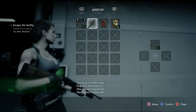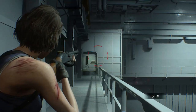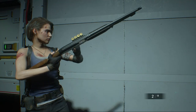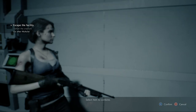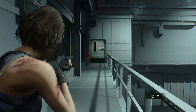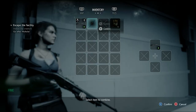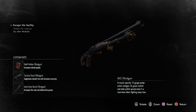Now let's try it with the shell holder and semi-auto barrel attached. Now for the shotgun with the tactical stock and shell holder attached only — funny, that keeps it a one-slotted weapon. And now the full beast — all three parts attached. It's still regarding it as an M3, but that's clearly an M4 at that point.